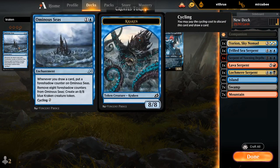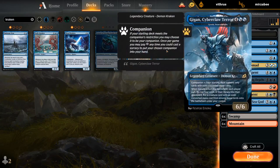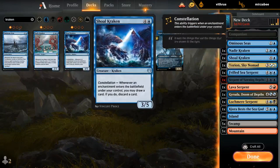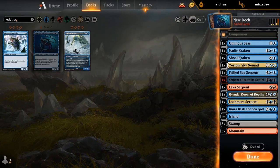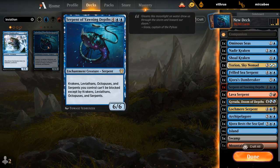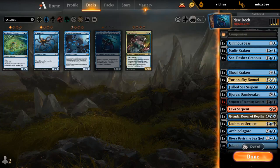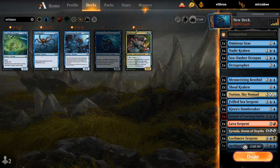I've got Ominous Seas, Nadir Kraken, Shul Kraken — this is a demon kraken. What's next — leviathans: Archipelagor and Kiros, Dambreaker. And then octopus: shark octopus crab, that counts.